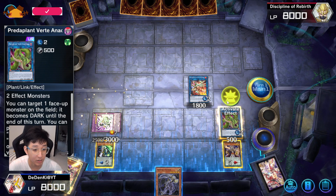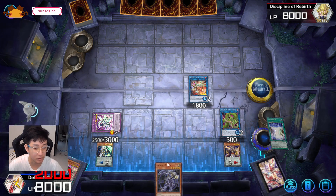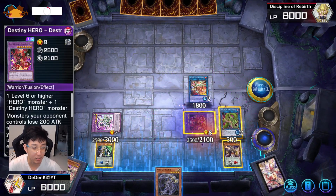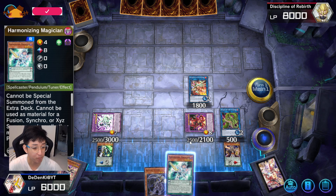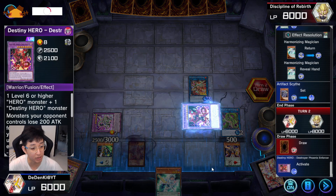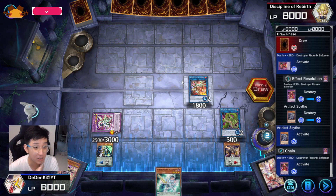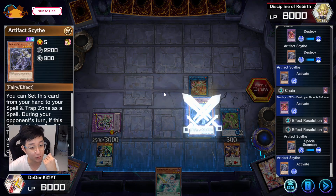I'll throw it to the side, then use its effect to Fusion Summon into DPE — not negating that of course. Bring these two out. Not the best board, but my starting hand was quite bad. I'll pick back Harmonizing. Then set my side and end my turn. Similarly, switch it to Attack so DPE can trigger its effect to destroy itself and your side, which triggers to Special Summon it out and lock your opponent's Extra Deck. Just in case your opponent has Called by the Grave, you still have Odd-Eyes Vortex to negate it.